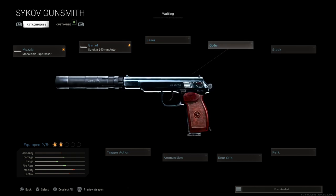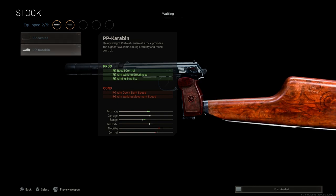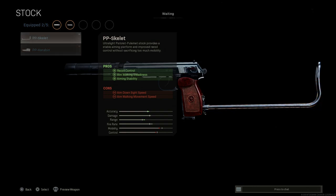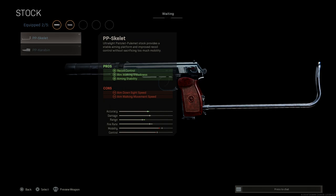We'll skip the laser and optics since this is a pistol from the early 1970s — we wouldn't really need those given the time period. For the stock, a key option: we're going with the PP Skeleton Stock. The APS conversion we did yesterday used the wooden fixed stock; this one is the metal wire skeleton stock. It gives us the same pros — recoil control, aim walking steadiness, aiming stability — but is not quite as effective as the wooden stock. Cons are aim down sight speed and aim walking movement speed.